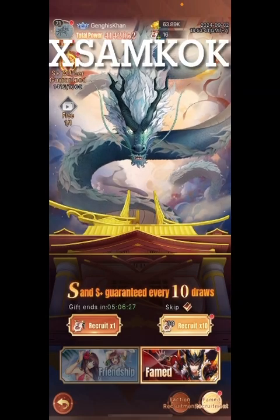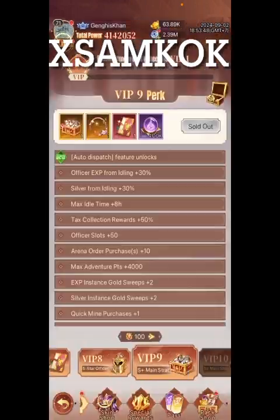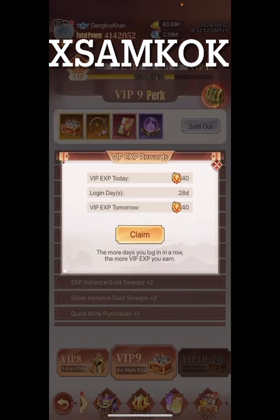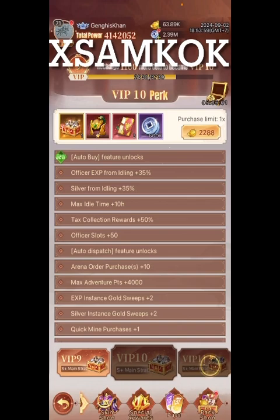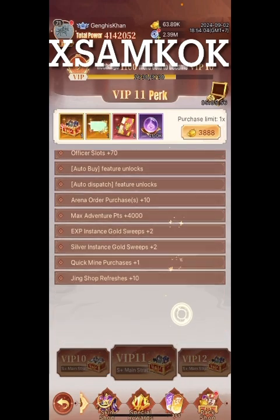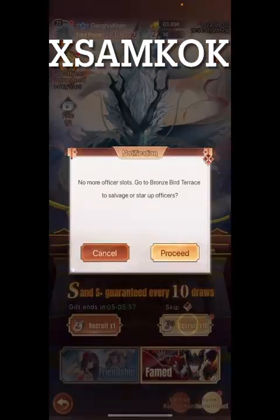Welcome back to X Samkok. I just ran into a problem and wanted to go over it — this ties into an earlier video I did a couple days ago about VIP levels. One of the things in VIP levels is officer slots. I have 50 slots, and if I were to upgrade to the next level I'd still be at 50, then 70 at the level after. The problem I ran into is I'm trying to find officers and I can't recruit anymore — no more officer slots.